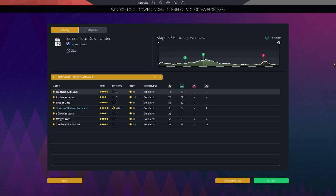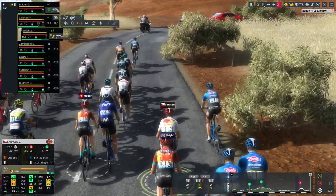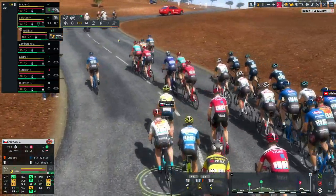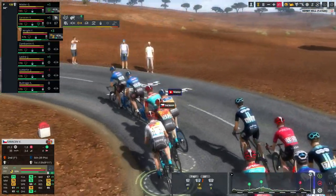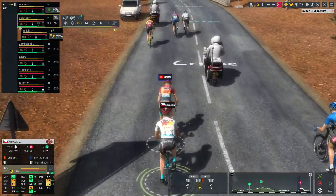Stage 5 is Glenelg to Victor Harbor, 147.9km flat but with a couple of hills not far from the finish line where I think we might be able to lose Jasper Philipsen. After 4 years, Philipsen now has 74 in the hill department, so he won't be easy to drop. But with the team we have at Bahrain Victorious and how good we are on the hills, I see it as a real possibility. With 23k to go we've reached the second-to-last hill, trying to get out front. Geno Mater works for us and we set it up to 92.